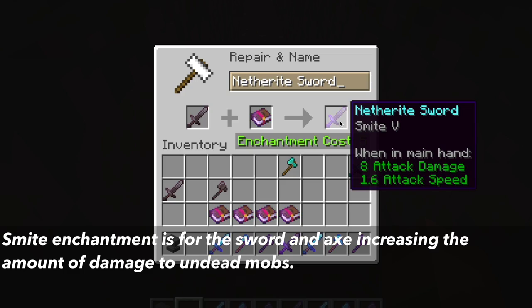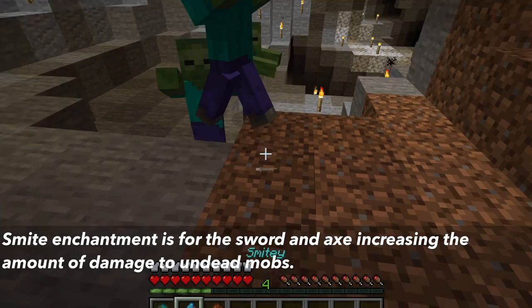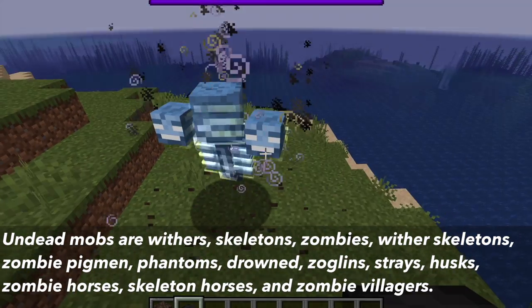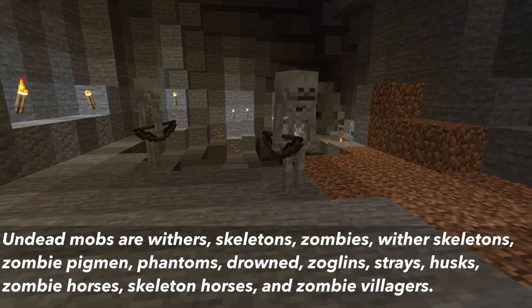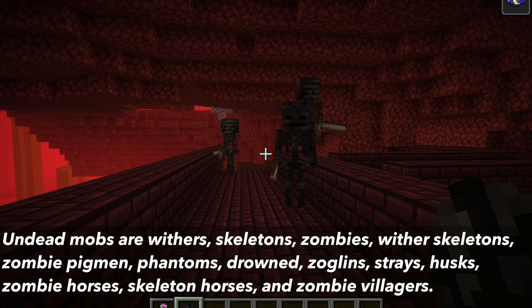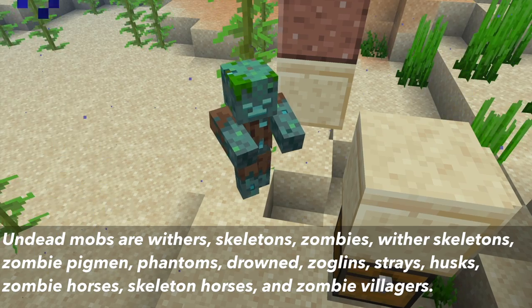The smite enchantment is an enchantment for the sword and the axe. It increases the amount of damage to undead mobs. This is a large category of mobs in the game, including withers, skeletons, zombies, wither skeletons, zombie pigmen, skeleton horses, strays, husks, phantoms, drowned, and zoglins.